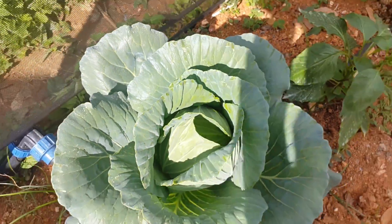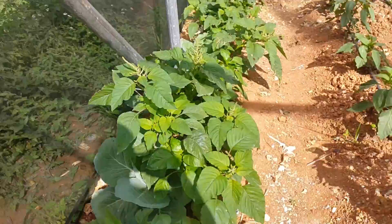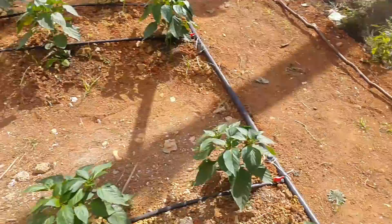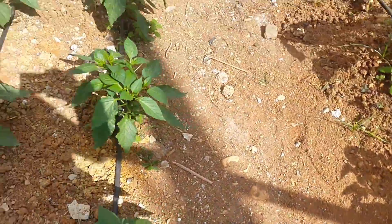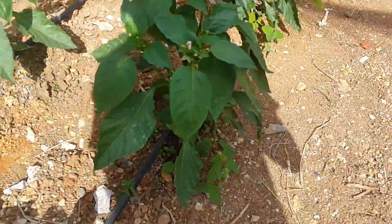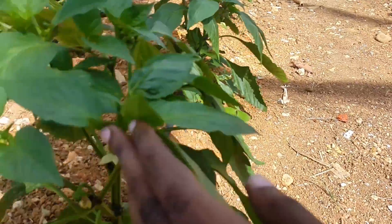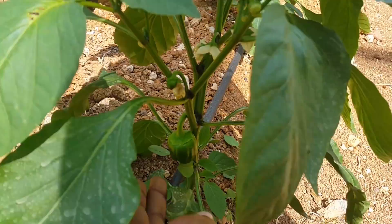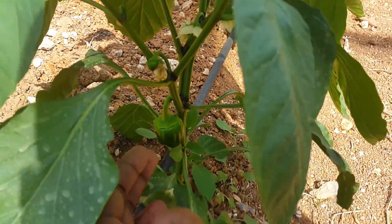Over here we have some callaloo that we're experimenting with. And if you check out the sweet pepper plants, you can see that they are flowering and also putting on fruit.